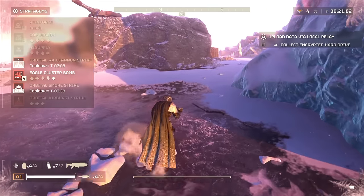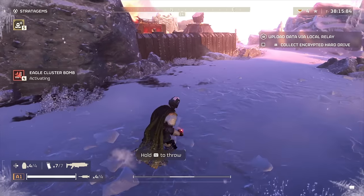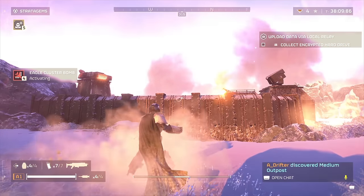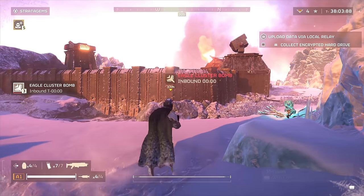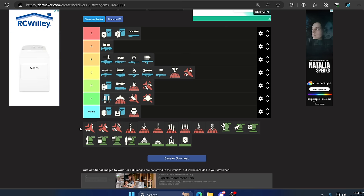Up next we have the Eagle Cluster Bomb. This is one of my go-to stratagems even on Hell Dive — it can kill a ton of enemies at once. However it does not do anything against super big targets and doesn't break structures. I love using this one; it's great if you're in a pinch or need to get your friends out of trouble. Just be careful with its decent spread, and because it has four uses and a quick cooldown time this is fantastic. B tier.